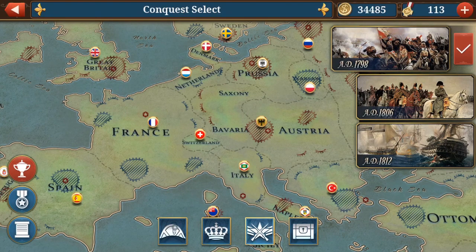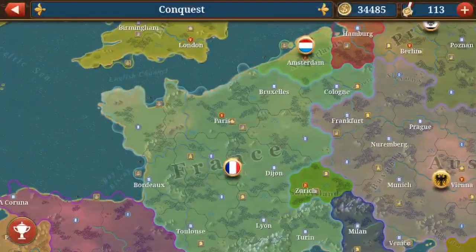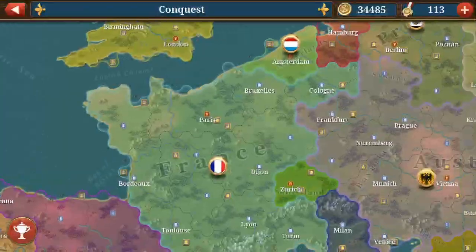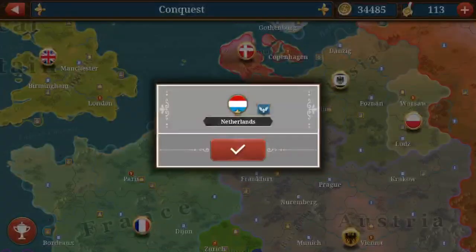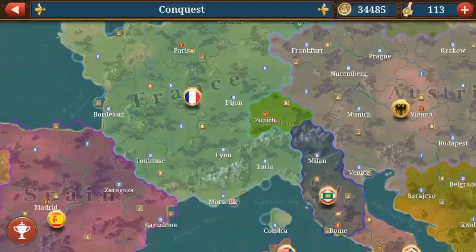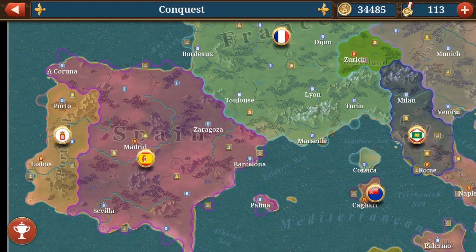Next: you should choose the right country to grind. If you want to get a lot of medals and gold to level up your generals and your tech, choose the right countries. For example, Netherlands in 1798 is very good. This conquest is very useful because there isn't such a huge map and it doesn't go as long. You can do a conquest in about 15 to 20 minutes if you do it right.